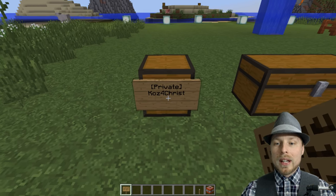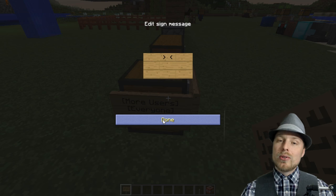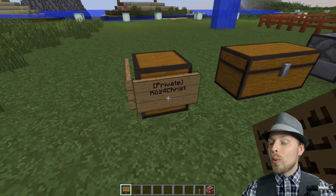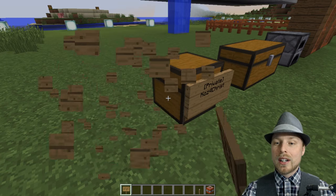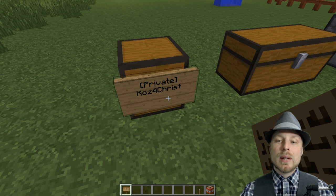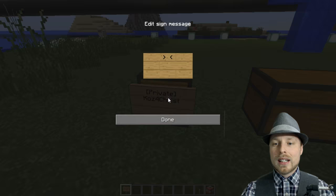It's really simple. All you have to do is hold shift, right-click, and boom — that block is now protected. You can even put another sign on it. When you do that, it's going to give access to everyone. Each one of those lines on the sign can actually be given to another player, so you can just put their username. It is case sensitive, so keep that in mind.